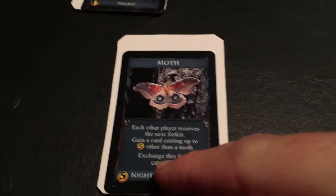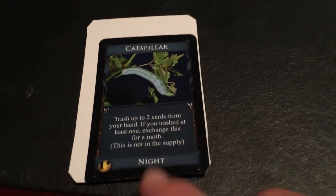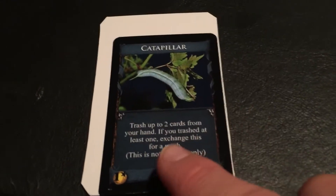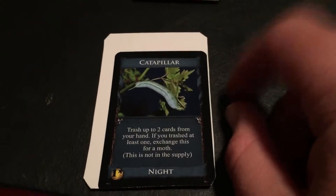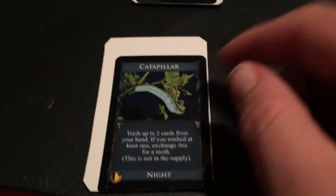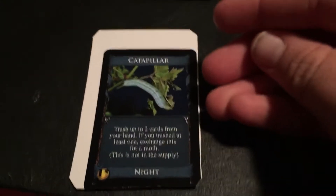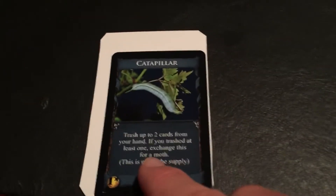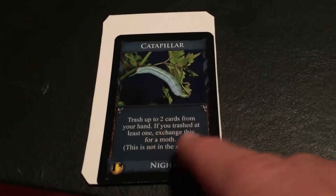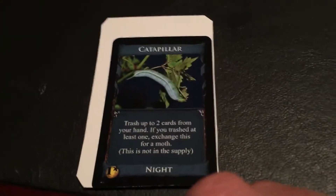Now we're going to show you what the caterpillar does. This is another night card — you trash up to two cards from your hand, and if you trashed at least one, you exchange this for a moth. Basically the caterpillar becomes a moth. If you don't trash any cards, this goes nowhere fast, but you can trash up to two if you want.